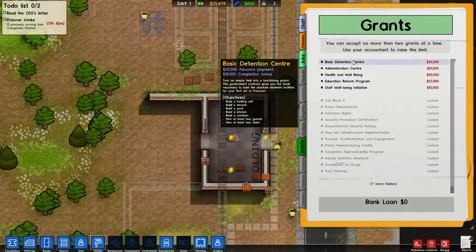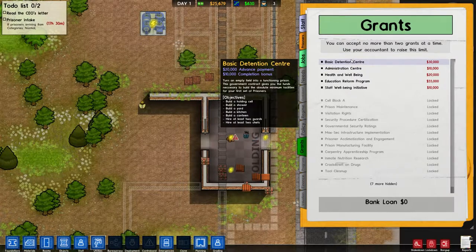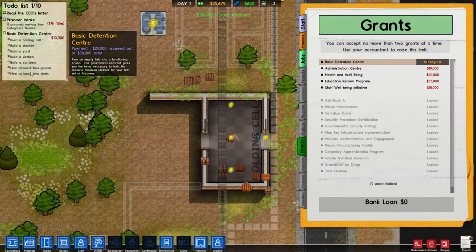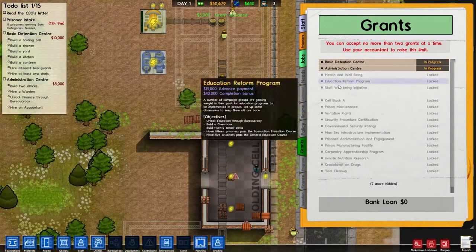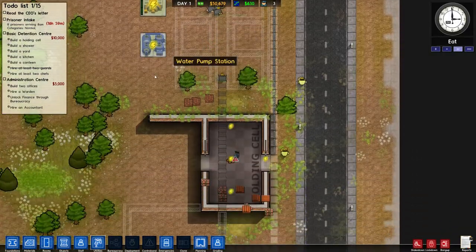We can do grants. So - basic detention center. These are basically challenges that give you money. This will give me a $20,000 advance payment and a $10,000 completion bonus, with a list of things we need to make. After that we'll also need an administrative center - those are going to be two of our first things we absolutely need. So we'll go ahead and do that.